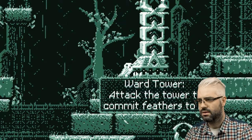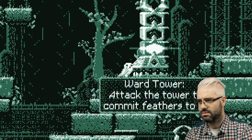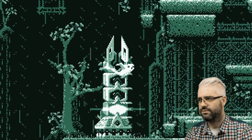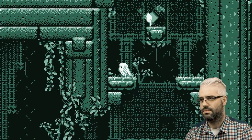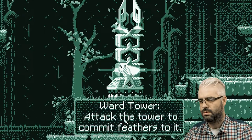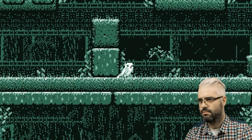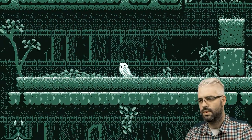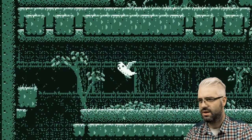Attack the tower to commit feathers to it. So this is the warp tower — I need three or four feathers. It's kind of hard. I have a regular jump, I have a spring jump, I have flying.